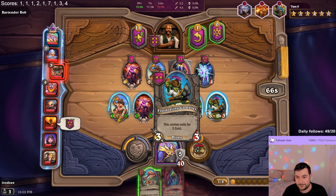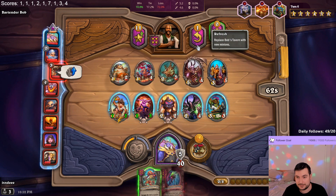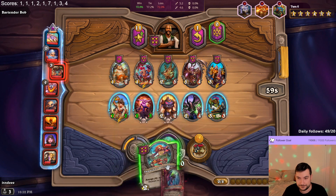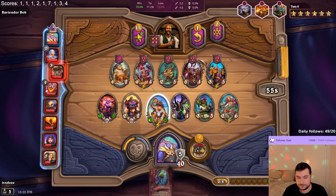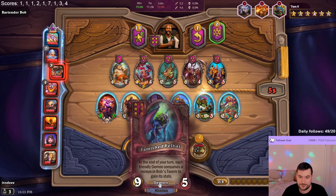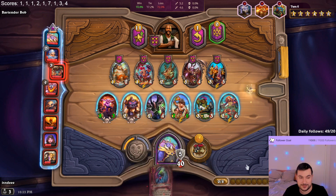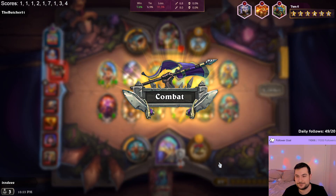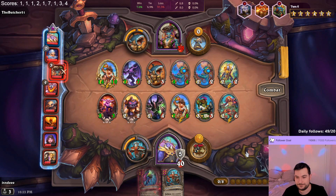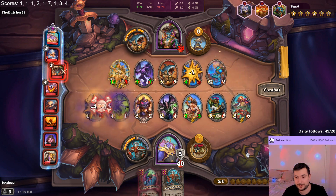I actually really like this taunt, but I don't wanna sell this. I wanna level to 5 next turn. You don't get a random one - at the start of the game, you can choose all your minions that you wanna get, from 3 options obviously, not from all options. That's really good. I just need to dodge one more hit.